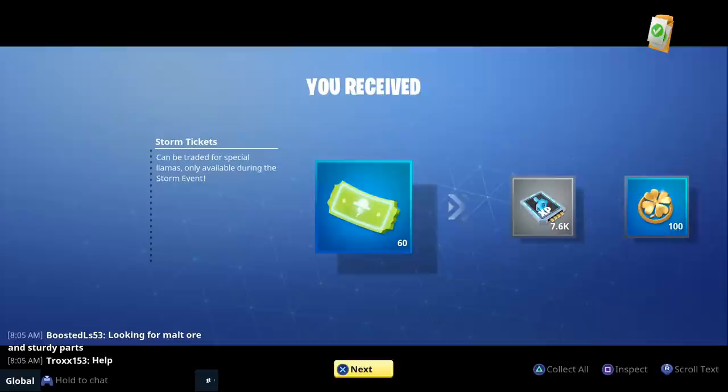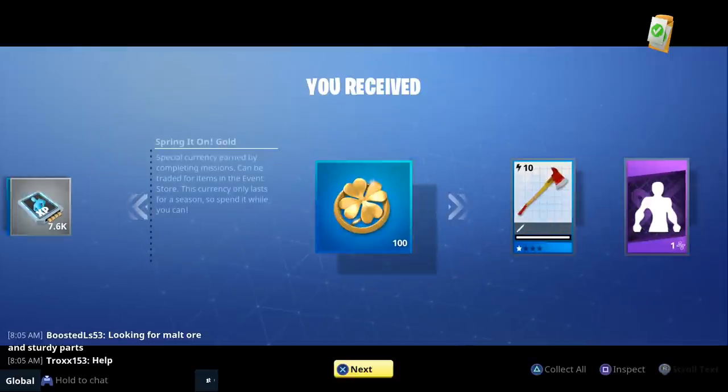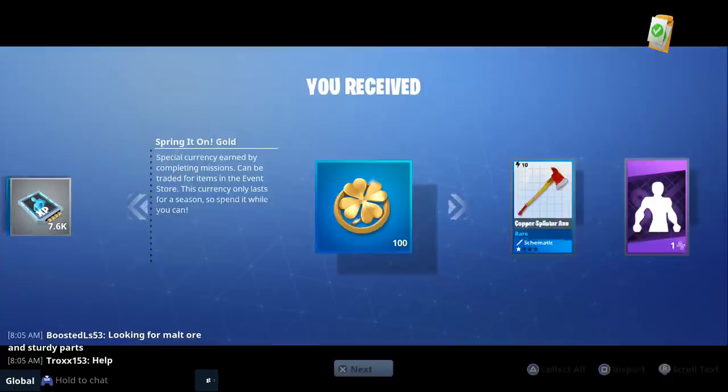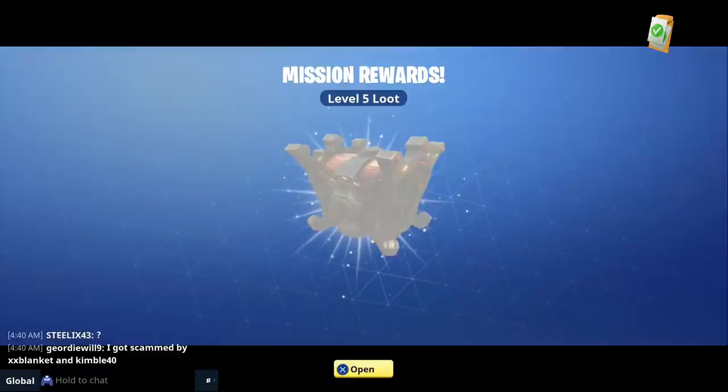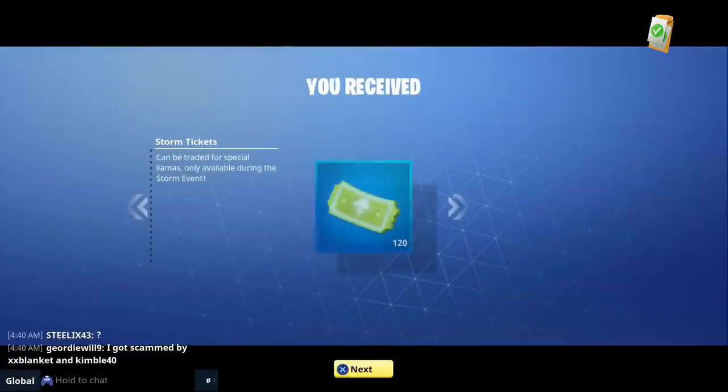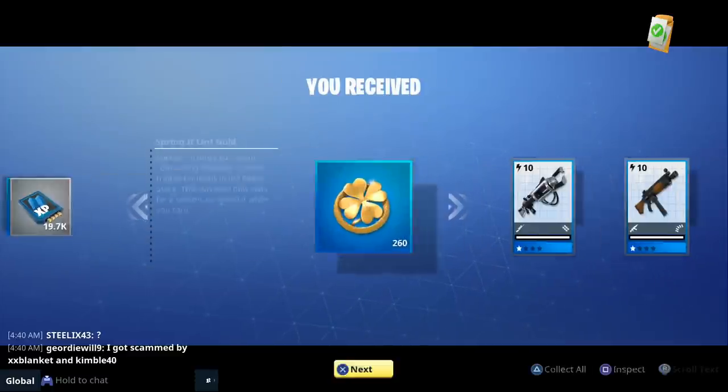Another way to earn Spring-It-On Gold is by doing the Survive the Storm event. After completing the level 76 three-day Survive the Storm, I was able to get 100 Spring-It-On Gold, and after completing the level 76 seven-day Survive the Storm, I was able to get 260 Spring-It-On Gold.